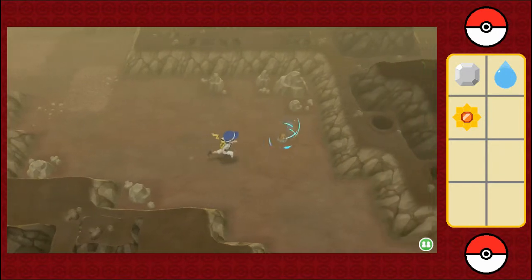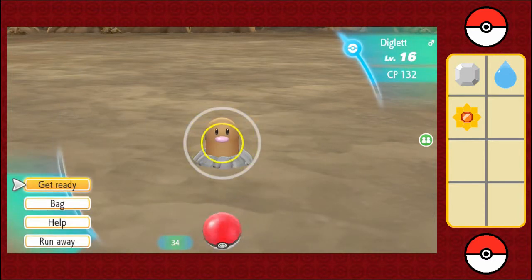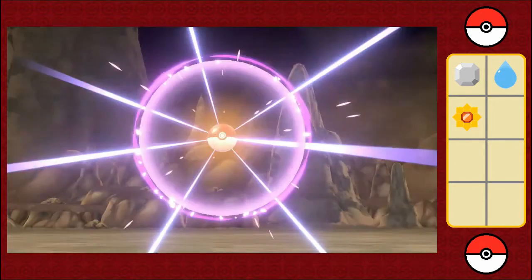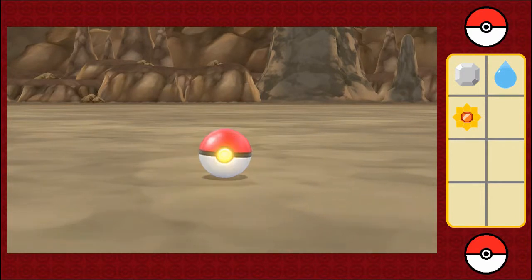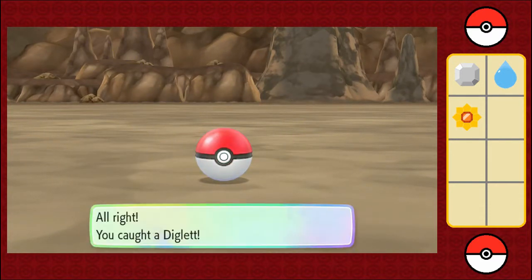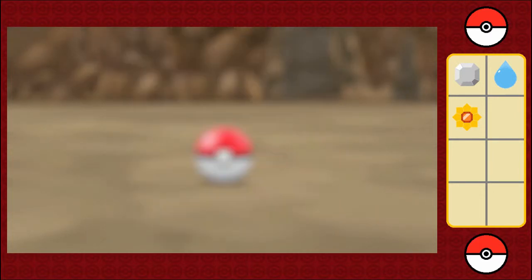Small Diglett. Geez, Digletts are probably one of the smallest Pokemon in history, and here's one that's even tinier — probably the size of a pebble. Yes! Come on, stay in. Yes! Give me lots of experience. Got some Quick Candy as well.